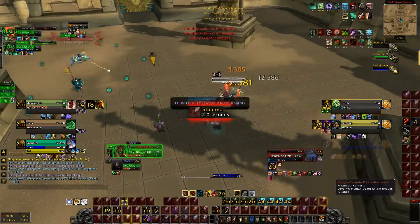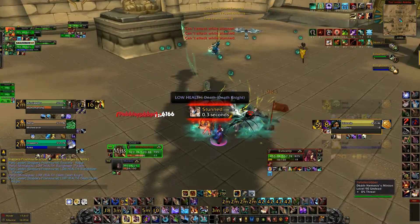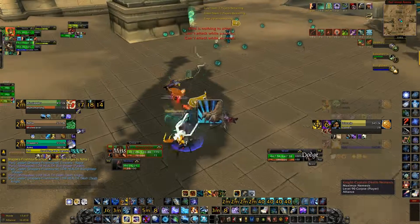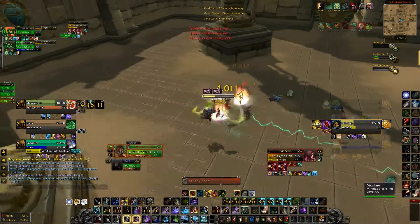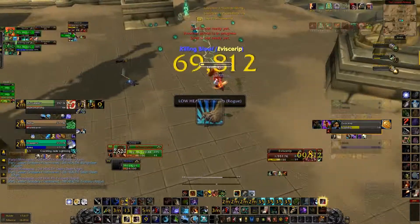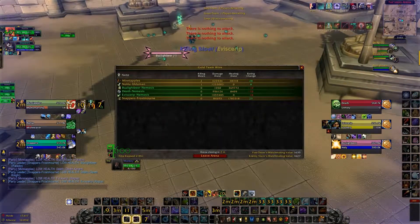This was a very good game all around. I was getting hit pretty hard by that rogue and DK, but my healer was keeping me up very well. My warrior forced the pally bubble and I got out of that stun lock just in time for the bubble to drop so we could get the kill. Now I'm going to play the clip at full speed so you can see how it went down in real time.